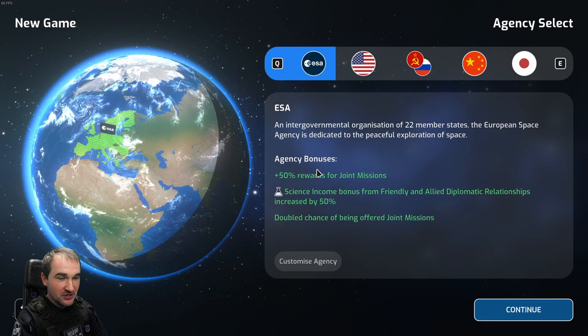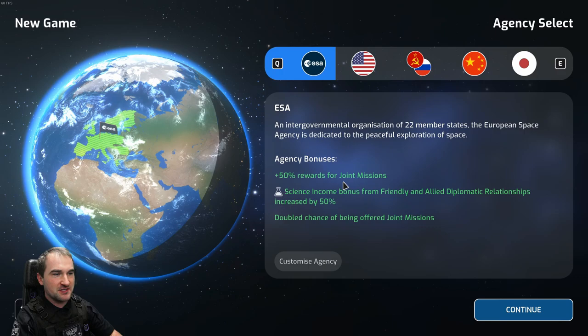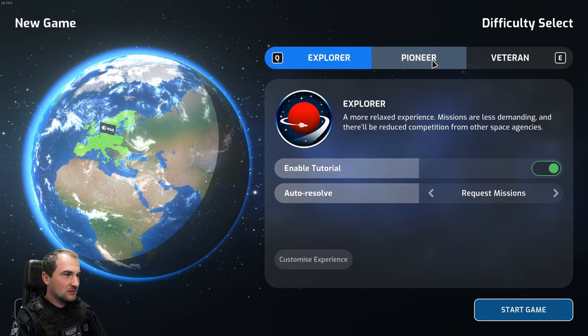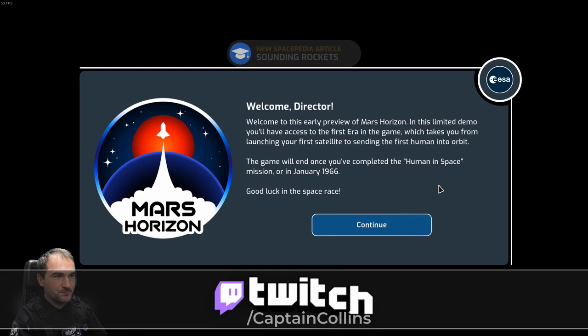We are European, so let's go European. Reggie, yes, you're also European. You're French. Deal with it. Enable tutorial, yes. Auto-resolve, whatever. Let's do balance experience. Pioneer. Start game. Let's go.